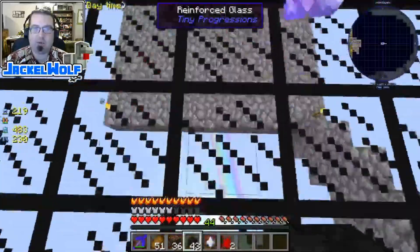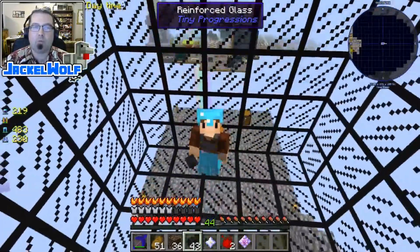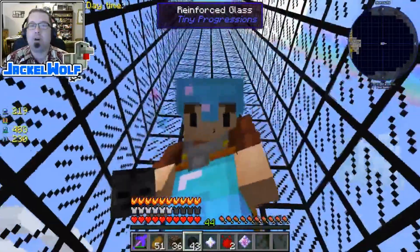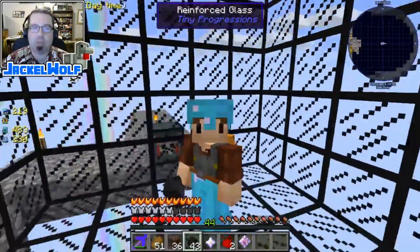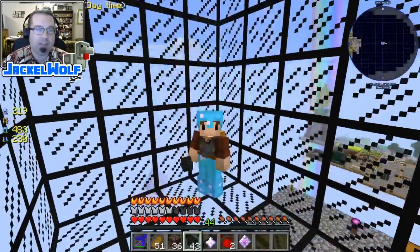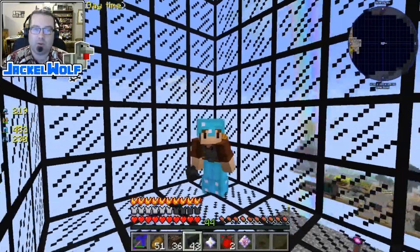We're going to jump down and grab all the drops. That's it for this one — the mob grinder for our automatic wither farm is working. I'm super happy with it; it worked really really well. Next step is to set up automatic wither generators up top and they'll just drop and die almost instantly. If you enjoyed this video please leave a like and subscribe, you can follow me on Twitter at Jackal Wolf, and I'll see you guys next time. Goodbye!